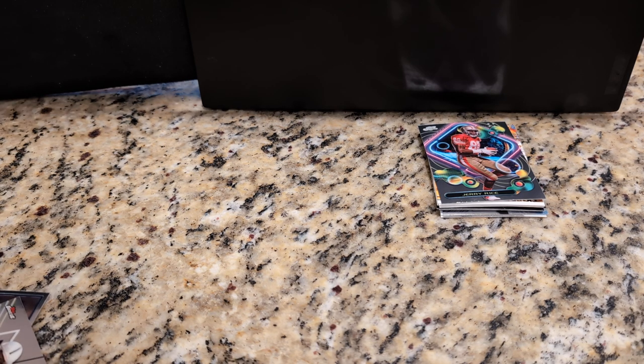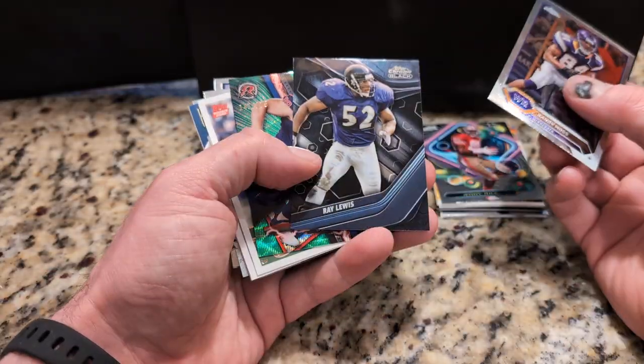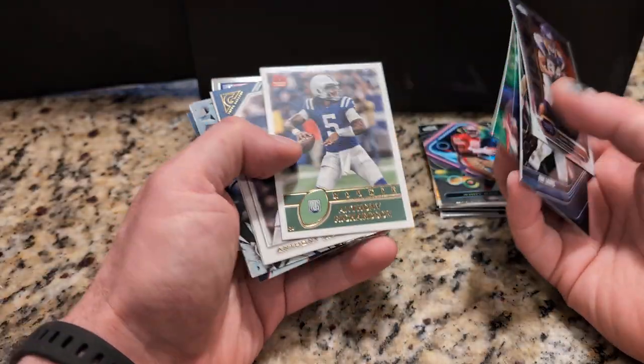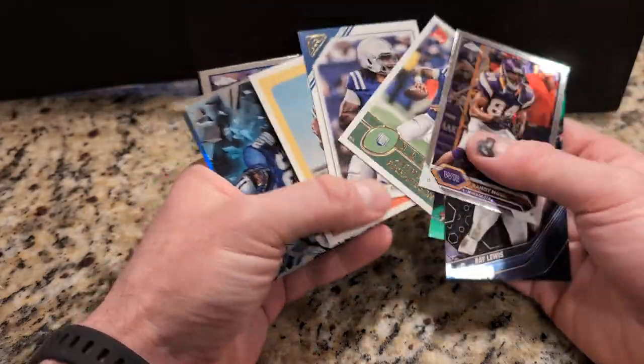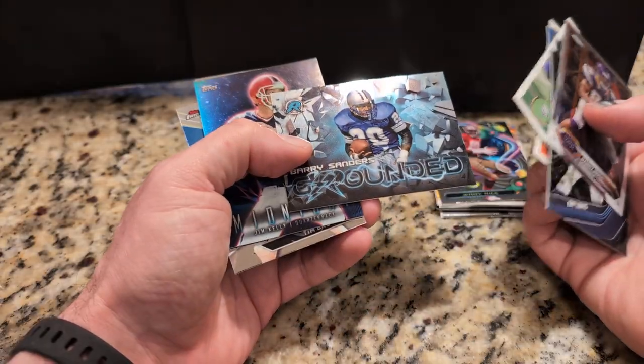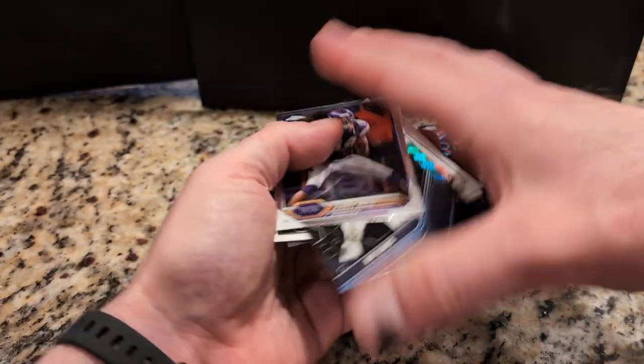I like how they mix the old school players with the current players. Barry Sanders — this is good. Anthony Richardson, yeah, and another Anthony Richardson, and another Anthony Richardson — whoa, three! Randy Moss, Ray Lewis, JJ Watt, three Anthony Richardson rookie cards in one pack — it's an Anthony Richardson hot pack! Barry Sanders, Jim Kelly, Tim Brown, and CJ Stroud.